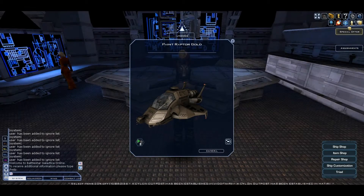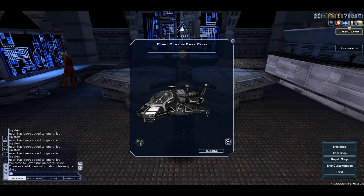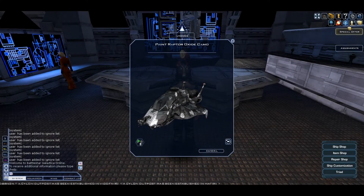The next paint is Gold, which doesn't look right, but it costs 6k cubits. The next paint is Frost Pine Camo and it costs 3k cubits. The next camo is Gray Edge and it costs 5k cubits. The last camo for the Raptor is Oxide Camo and it costs 3k cubits.